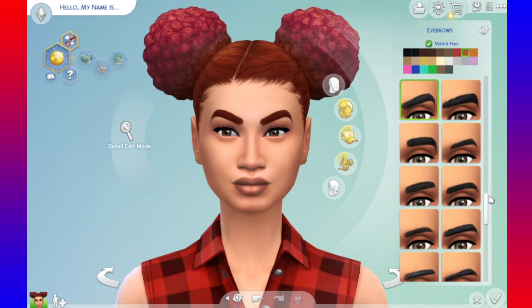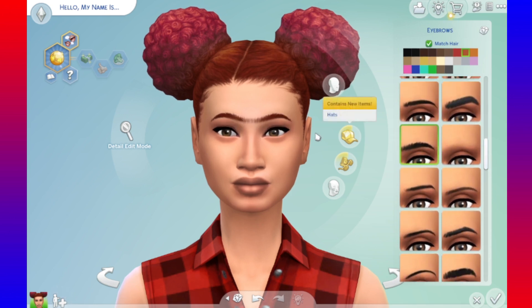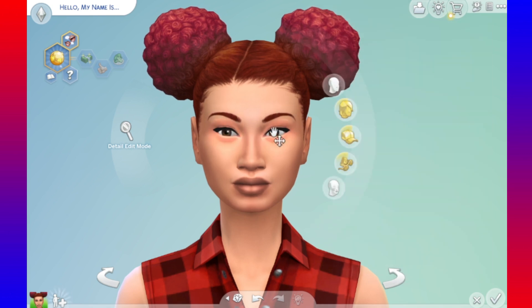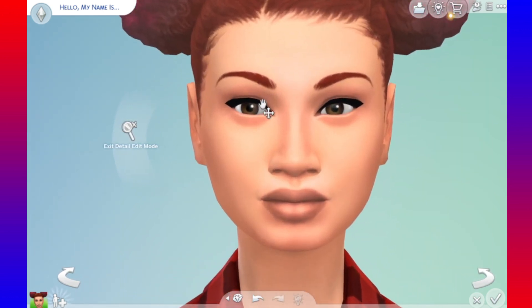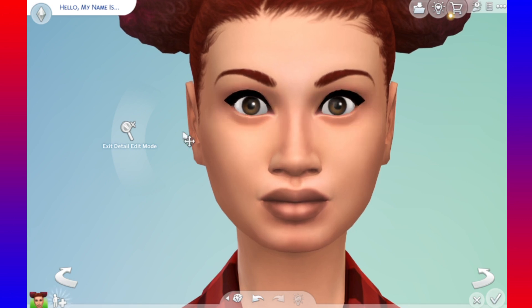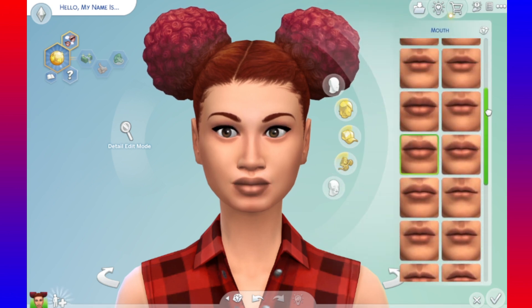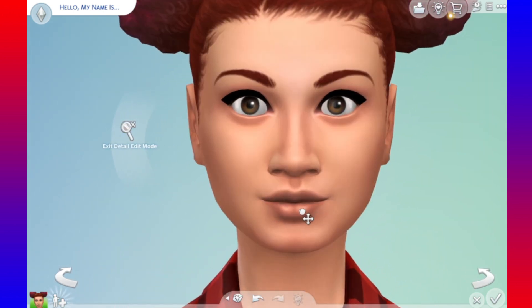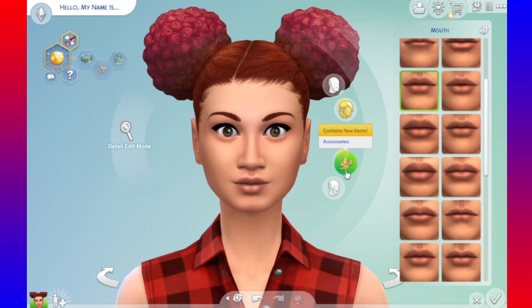Let's go with that, and then the eyebrows — not that, not that. Let's try this. These are my favorite eyebrows, so I just gotta use them. For the eyes, I'm thinking we make her eyes bigger — not like big big, but bigger. And the lips, I'm thinking maybe let's try this one. All right, that looks pretty good.